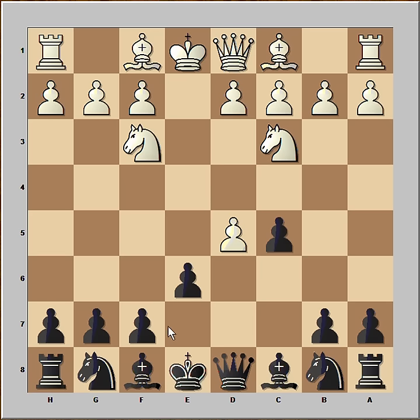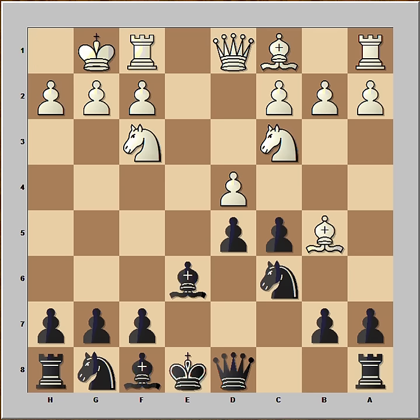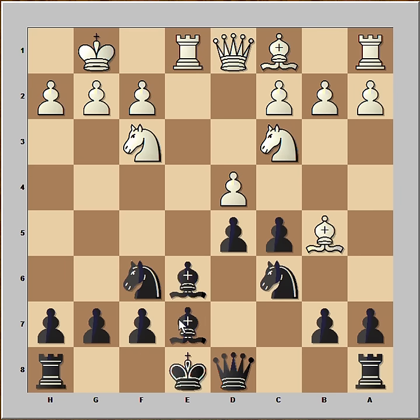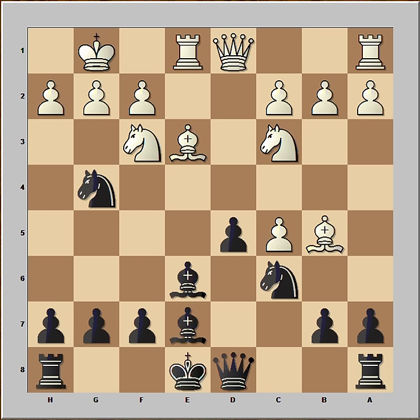Pawn takes pawn, pawn takes pawn and d4. Bishop to e6, bishop to b5 check, knight to c6 blocking and white castled kingside. Knight to f6, rook to e1, placing rook on open file, bishop to e7, bishop to e3, and instead of castling, black immediately attacked the bishop on e3. White captured pawn on c5 and black captured bishop. Pawn takes knight and black recaptured pawn on c5.